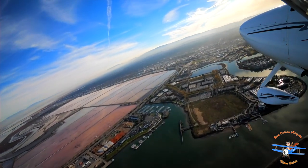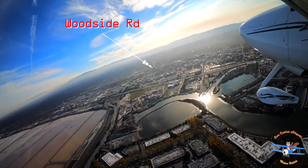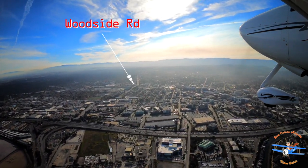Following Woodside Road will take you directly across the approach corridor of arrivals for San Carlos Airport's Runway 30. If you are flying to or through Palo Alto's airspace, proceed toward the Salt Flat and follow Highway 101 south to Palo Alto.